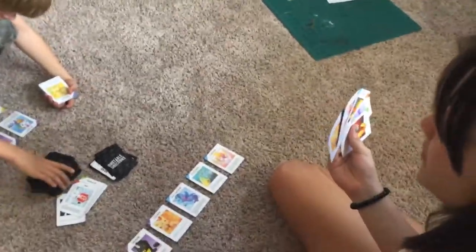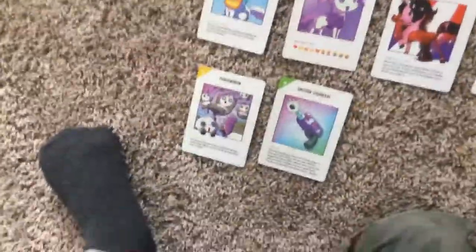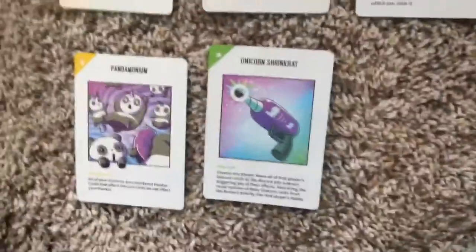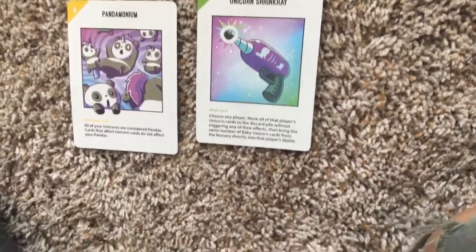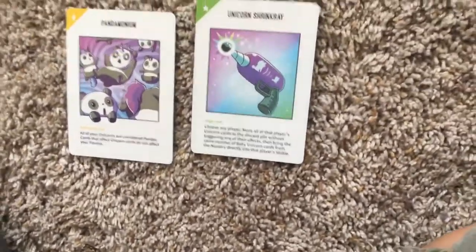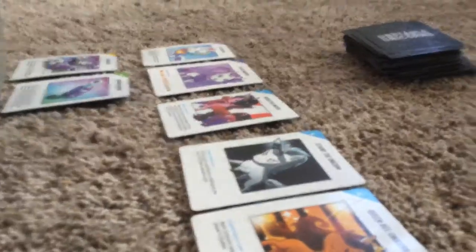What magic card is that? It's Unicorn Shrink Ray. Choose any player — move all of that player's unicorn cards to the discard pile without triggering any of their effects, then bring the same number of baby unicorn cards from the nursery directly into that player's stable. So now all my cards become babies — I'm putting them in the discard pile. It's Shrink Ray, now they're all babies. I'm going to get four of the babies and put them on the table.